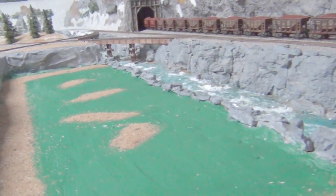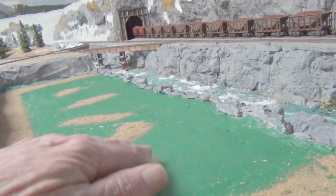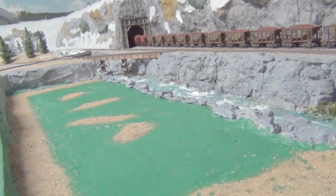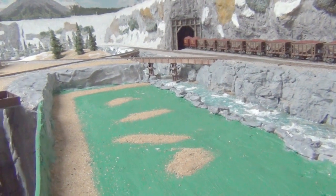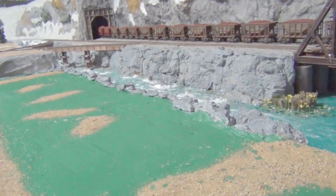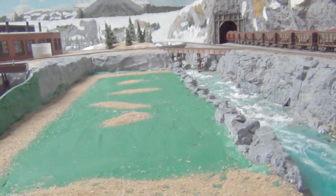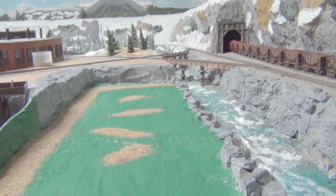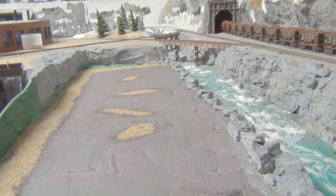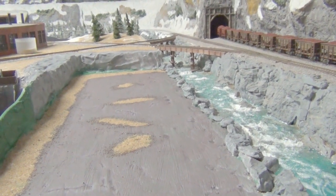I'm not liking the green colour, so I'm going to go over it with a brown colour. I'll paint all that brown and take away the green. All the green paint's gone now — it's all sort of a brown colour.